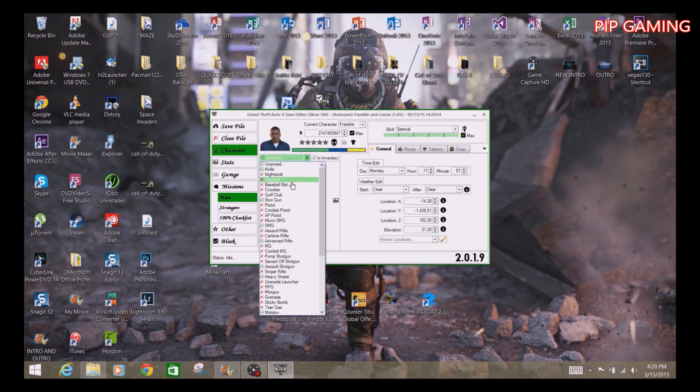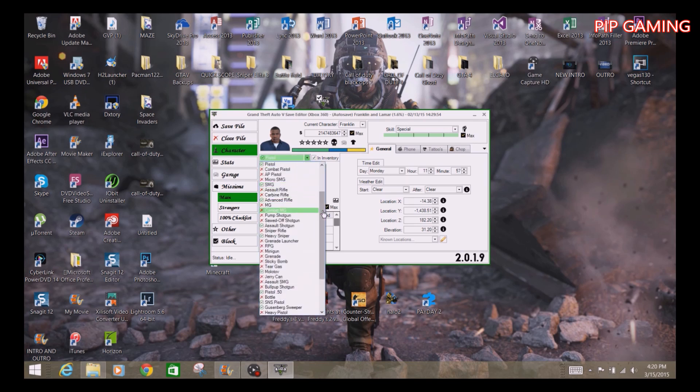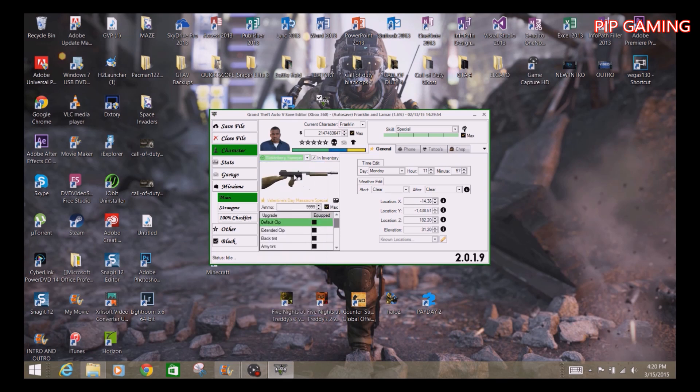Next you can choose different types of weapons to add. Let's say you want a pistol — select it and make sure that checkbox turns green. Go to your weapon slot, pick a pistol, and make sure you check the box — if you don't check that box it won't appear in your inventory. You can also add max ammo and different skin colors.